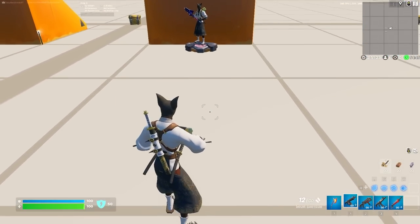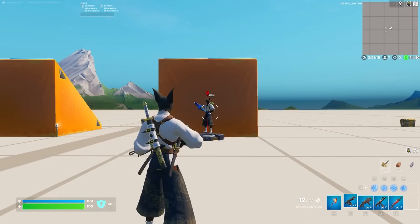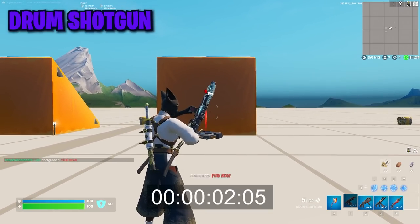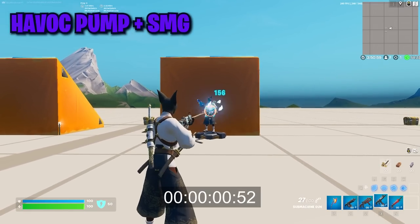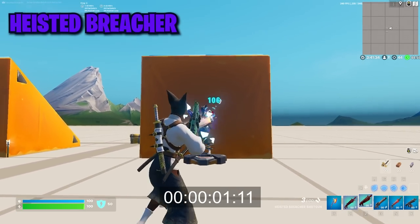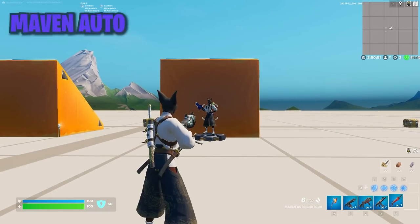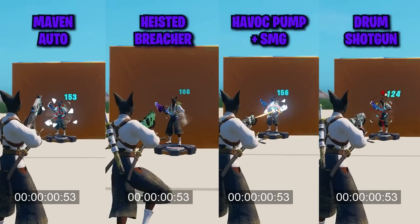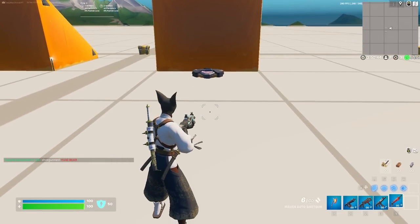Now we're going to do a quick test on time to kill and how long each shotgun takes to kill someone from about eight meters away.